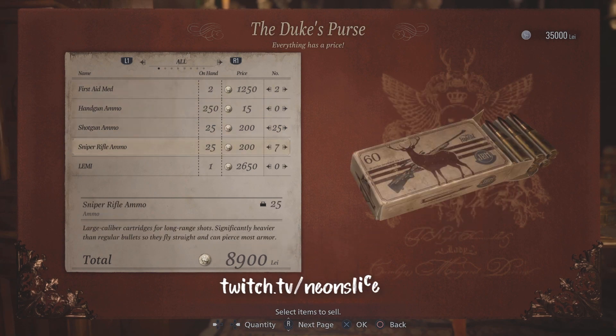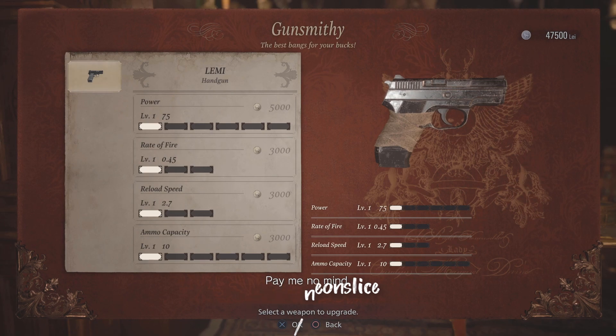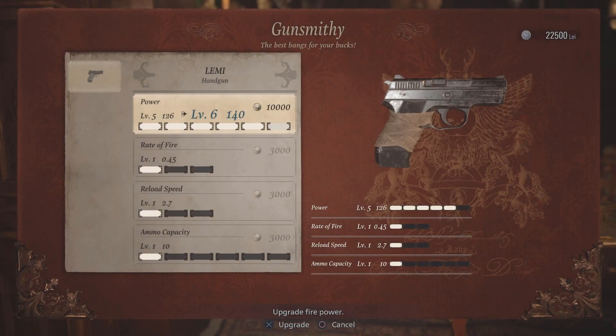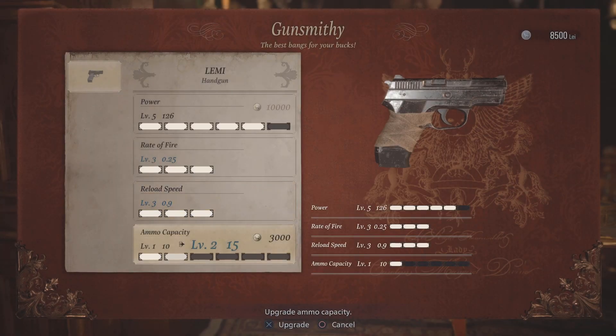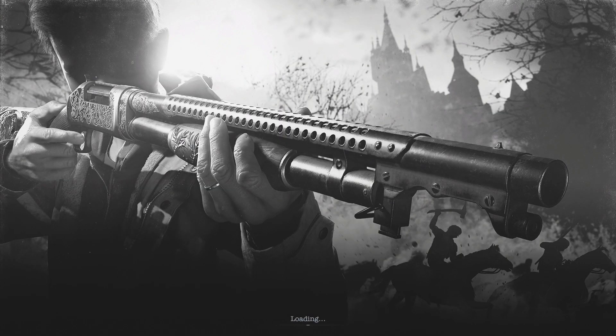We start off by selling our shotgun and sniper rifle ammo, as well as our first aid mats, and then we proceed to upgrading the handgun. It's really important to upgrade the handgun, especially rate of fire. You should have enough money to upgrade its ammo capacity up to 20, and everything else just max it out.